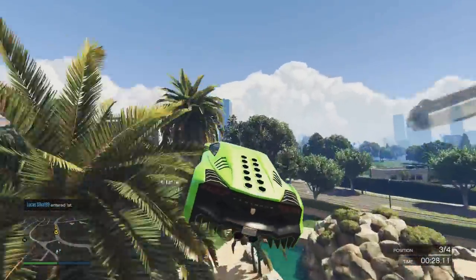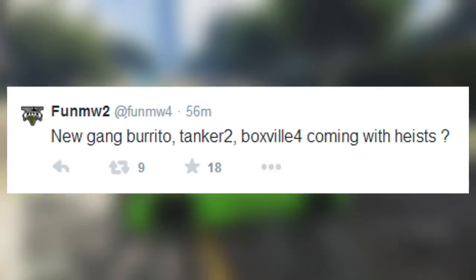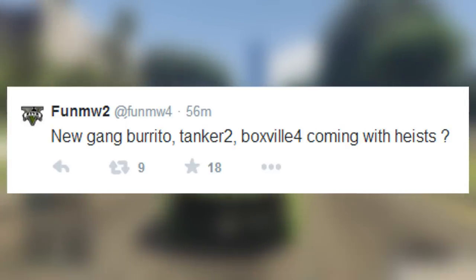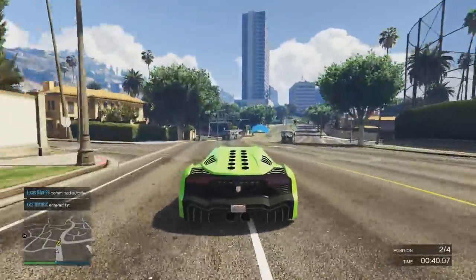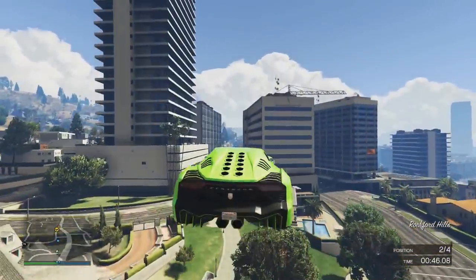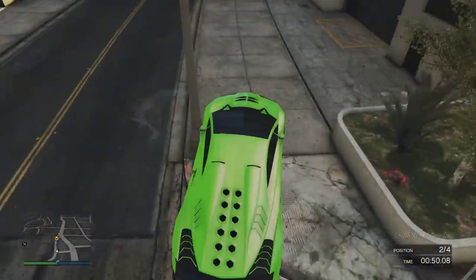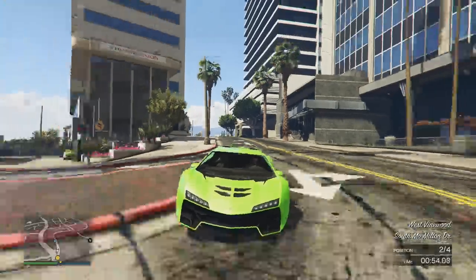So earlier today, FunMW2 tweeted out on his Twitter account stating he has found three new vehicles in the game coding of GTA 5 — these being a new Gang Burrito, a Tanker, and a Boxville. Basically these three vehicles have recently been added to the game coding of GTA 5, but at the moment are not available to use either in story mode or online. So it is possible that these three vehicles may be included in the Heist DLC and may become available once the DLC is released.